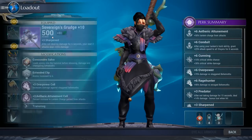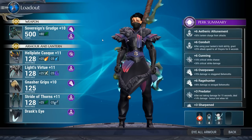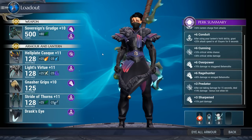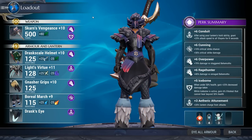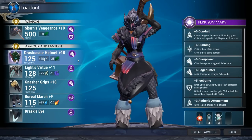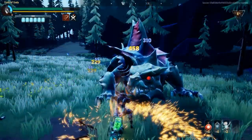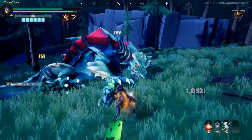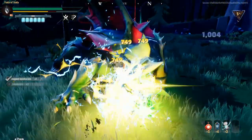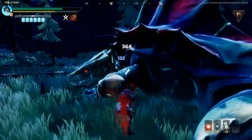For Terra we have two equally viable options. First is the Koshite hammer with the Hellion helm, Reza chest, Nasher gloves, and Koshite boots, giving plus six etheric attunement, conduit, cunning, overpower, Rage Hunter, three spare predator levels, and plus three Sharpen from the weapon. The second option is the Skarn hammer with the Drask helmet, Reza chest, Nasher gloves, and Boreas boots, giving plus six conduit, cunning, Iceborne, overpower, Rage Hunter, and three levels of etheric attunement and Knockout King. The Koshite build is better for general DPS; the Skarn build is tankier and more useful for heroic-plus content.